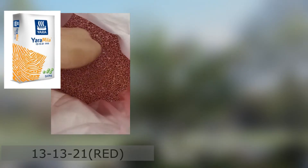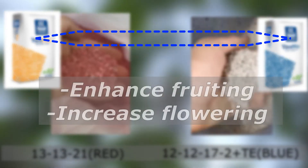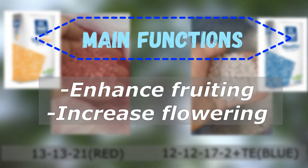Just a small recap — previously we talked about Yara Mila Raid and Blue. Both main functions are to enhance fruiting and also increase flowering rate.